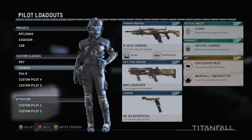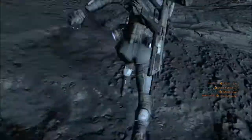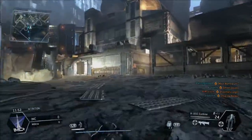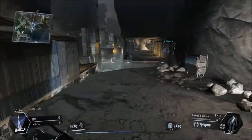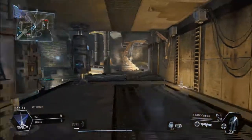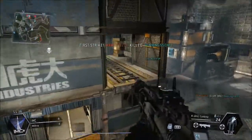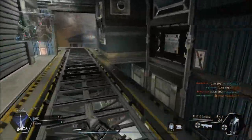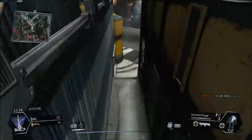Hi, Kuki here again with another Titanfall video. I'm currently trying to level up to Regen 4, and if you've seen the Regen 3 requirements, a lot of people I spoke to say they're probably the worst. A lot of people really don't like them. Basically what it involves is you have to kill a lot of pilots with the R-97, and get a lot of kills in general — grunts and spectres with the R-97. The one people have a lot of trouble with is the Plasma Rifle, the Titan weapon.